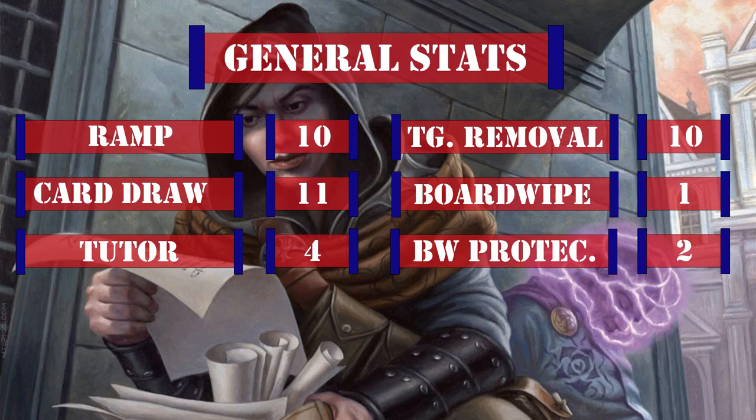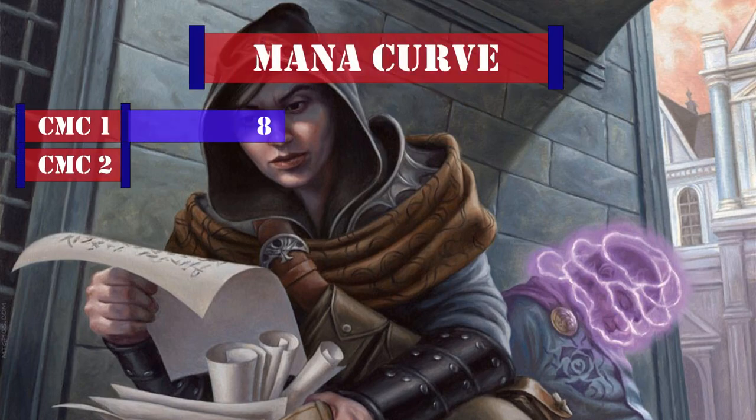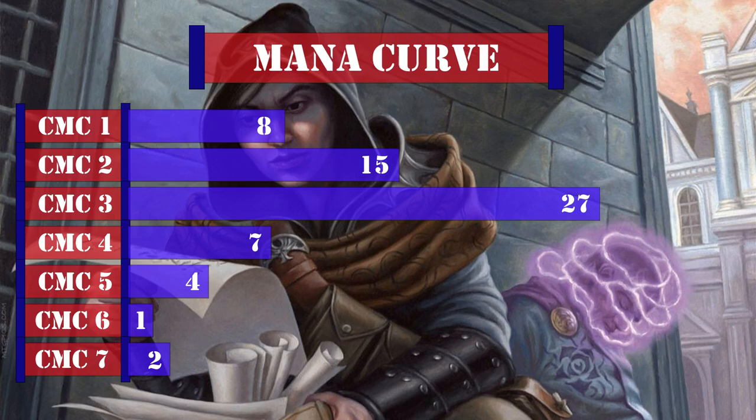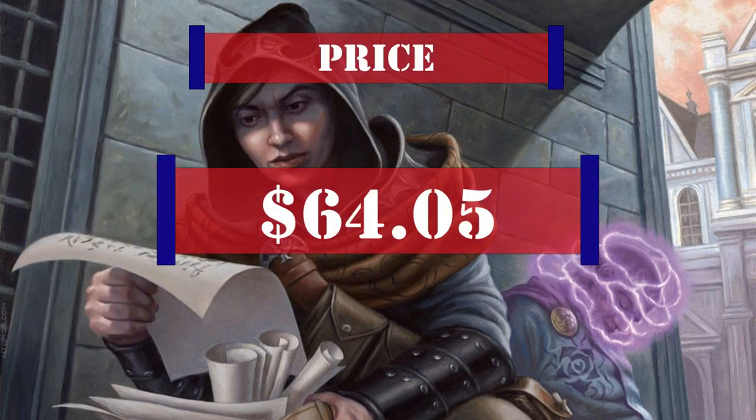What we do have is board wipe protection cards that will hopefully let us survive our opponents' board wipes and get in for lethal damage. Looking at our mana curve: 8 one-drops, 15 two-drops, 27 three-drops, 7 four-drops, 4 five-drops, 1 six-drop, and 2 seven-drops — a very aggressive early to mid game mana curve with higher CMC cards to close out games. Currently this deck is valued at $64.05, not counting the price of basic lands, calculated using the cheapest listed marketplace price at TCGPlayer at time of recording.